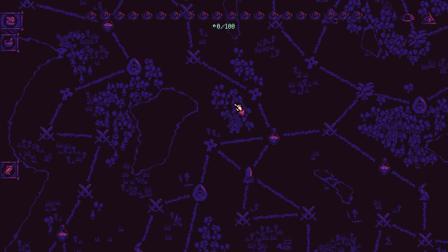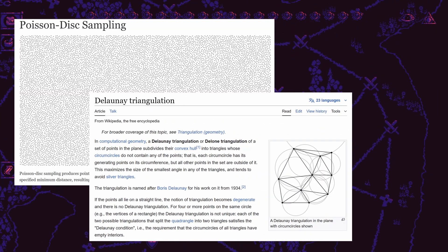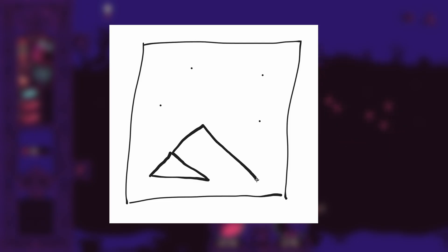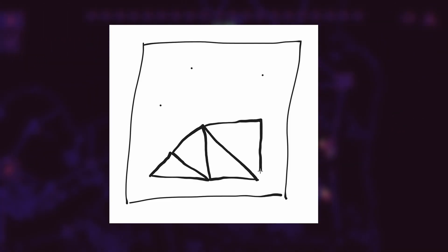Three algorithms handle this: Poisson disk sampling, Delaunay triangulation, and Wave Function Collapse. To start, Poisson disk sampling lets me fill a bounding box with points that are densely packed but still somewhat random. In Alchemortis, I generate around 300 points within a specified area using this algorithm, and those points become my nodes. To connect them with edges — or roads, as they appear in-game — Delaunay triangulation is ideal.